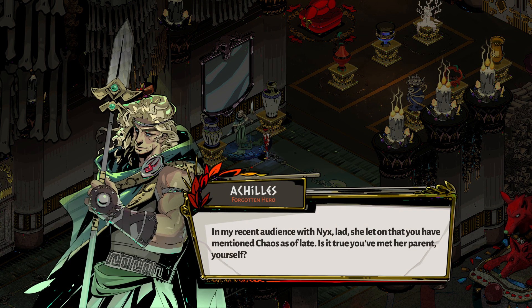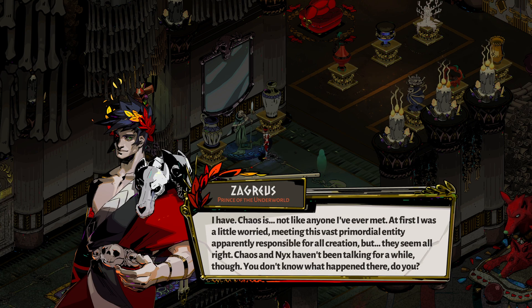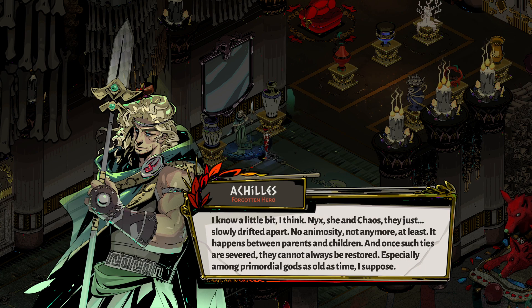In my recent audience with Nyx, she let on that you have mentioned Chaos as of late. Is it true you've met her parent yourself? Indeed we did, multiple times actually. Chaos is not like anyone I've ever met. At first I was a little worried meeting this vast primordial entity apparently responsible for all creation, but they seem alright. Chaos and Nyx haven't been talking for a while, though — you don't know what happened there, do you? Nyx and Chaos just slowly drifted apart — no animosity, not anymore at least. It happens between parents and children.